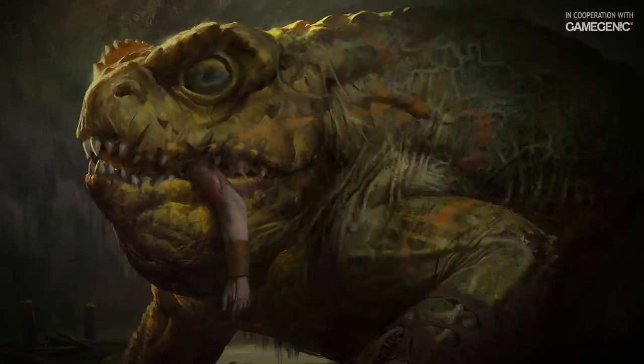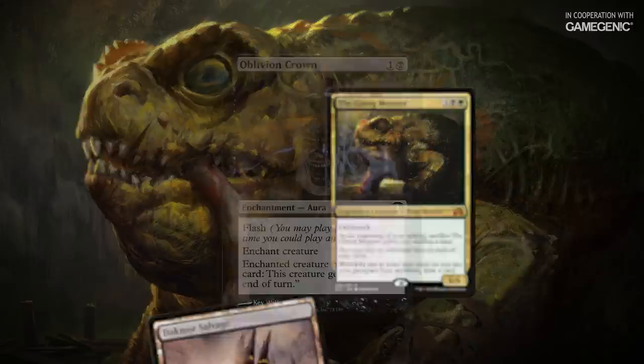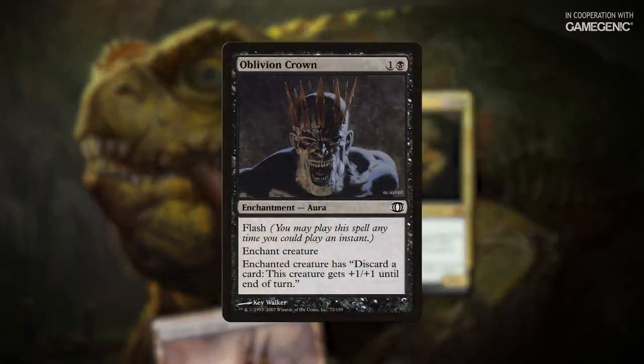So how does this combo work? Great question. We'll start with Dakmor Salvage in hand, the Gitrog monster in play, and Oblivion Crown attached to it. You can use any outlet that allows you to discard a card at instant speed, but this one is the most common.